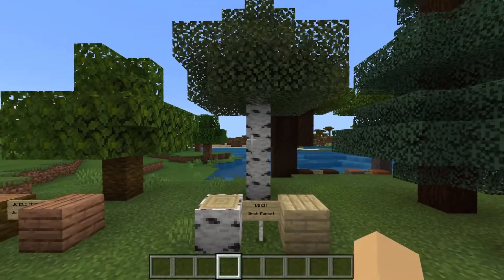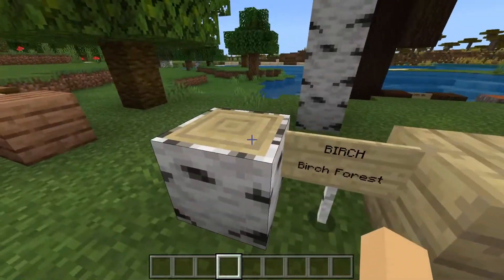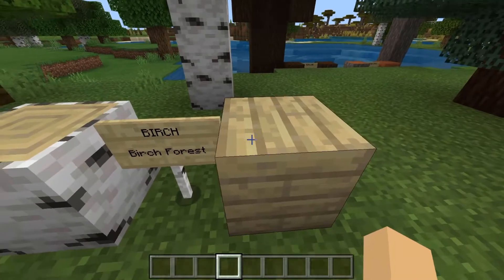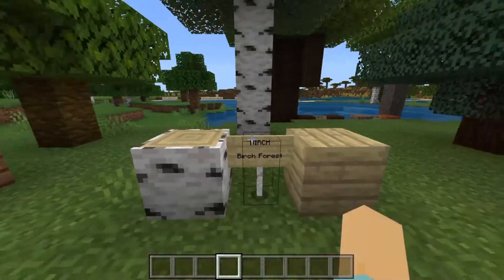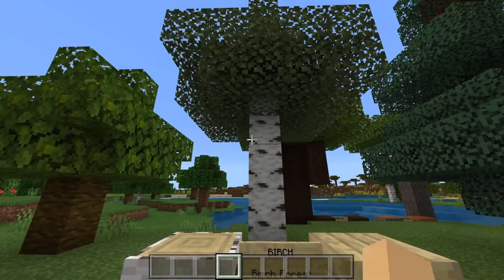With its very iconic white and black speckled bark is going to be the birch tree. The inside is this pastel yellow color, as well as the planks. It's kind of a very subtle but pretty color, and these can be found in the birch forest variants.